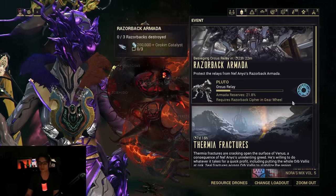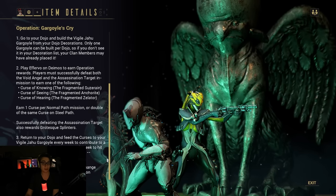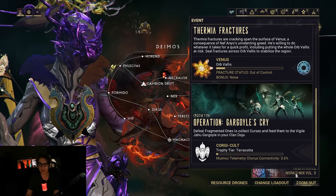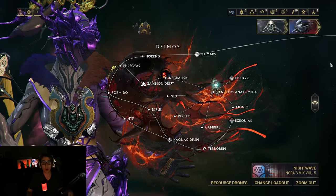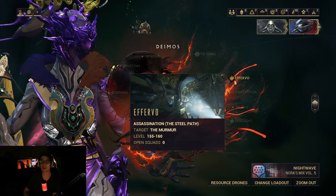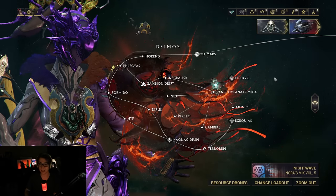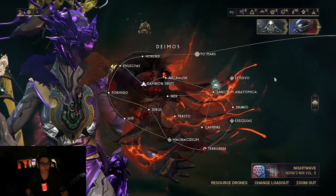If you need any refreshers, just click Operation Gargoyle's Cry and read through it. It's a pretty simple event — just the assassination node with the Void Angel. Hopefully people can run the Fragmented One. I would take general shield gating frames that don't die, fast attacking, high damage crit weapons — normal stuff. It's a boss fight, it's the normal stuff.